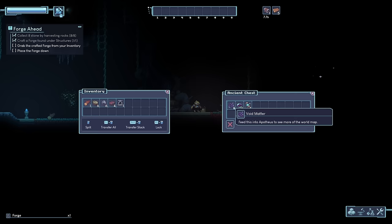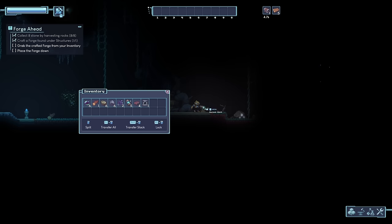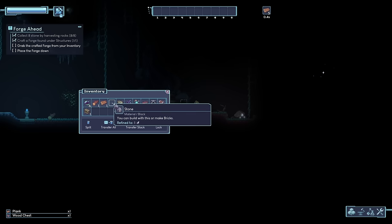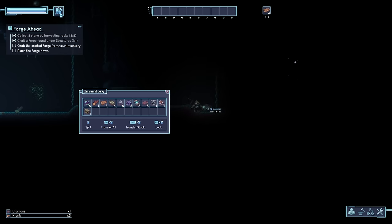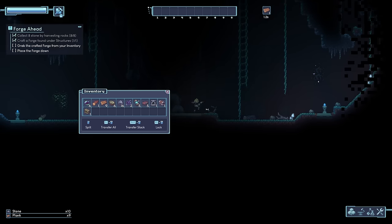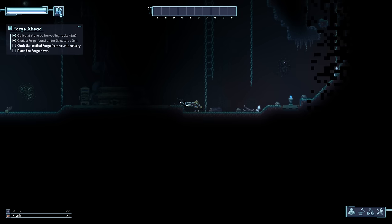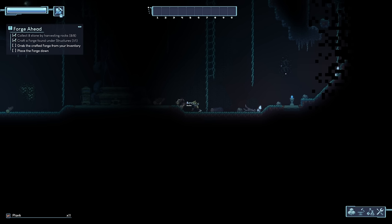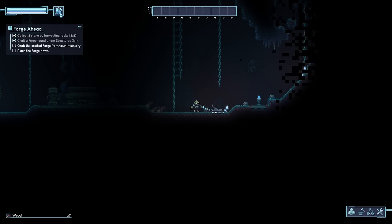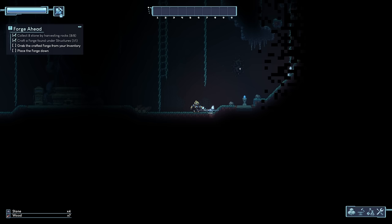Open ancient chest — void matter, health canister, and some oil clot. I'd still prefer to have kind of a neat and tidy base without too many of the walls missing. Let's grab a little bit of everything. Looks like we've got a wood supply in the background too that I can grab. We're going to want to figure that out in a moment.